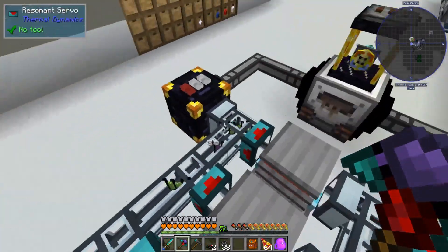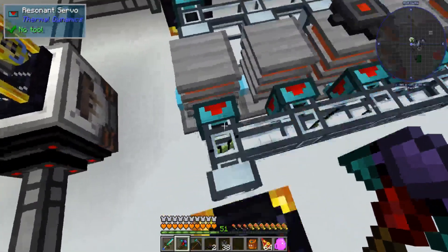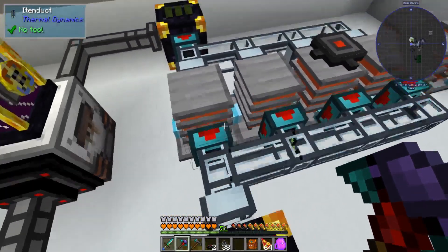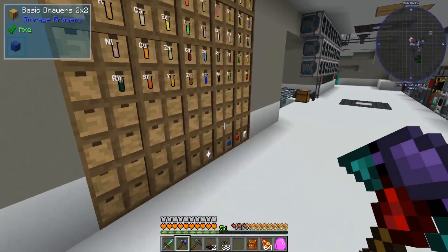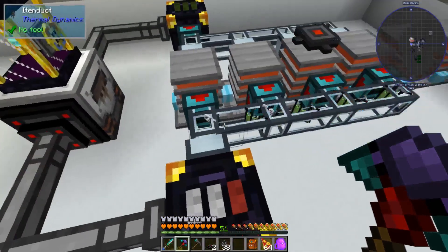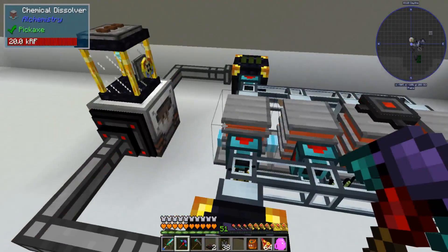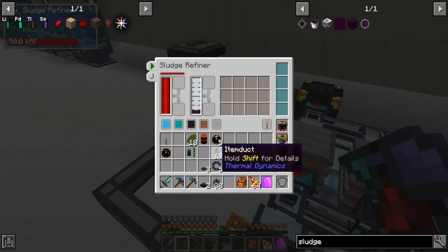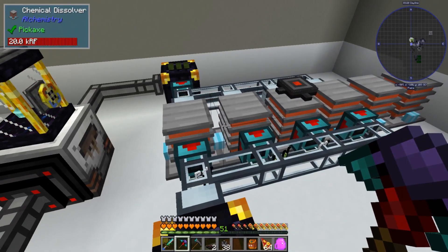The ingredients come in, they get dissolved, they get thrown in the chest and back to storage. I'm going to probably set up an exporter to export some of the compounds and other stuff we don't need, like cellulose. This will just keep going from the farms — it's not the fastest, but it'll get your stuff eventually.